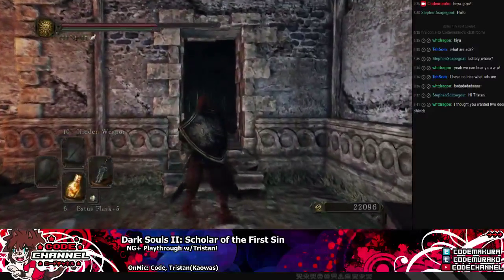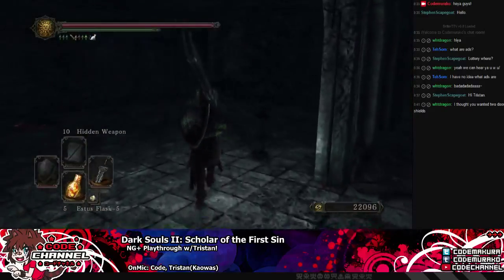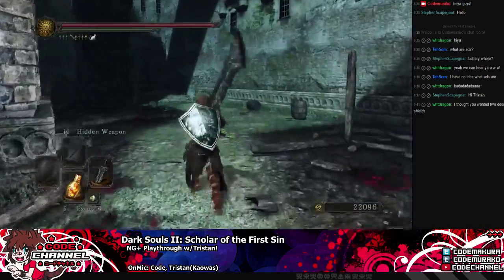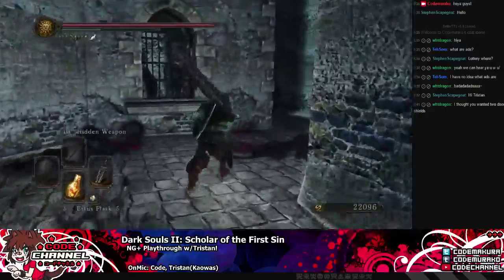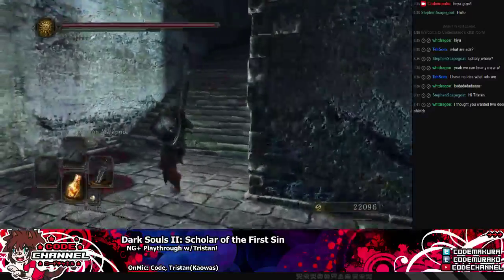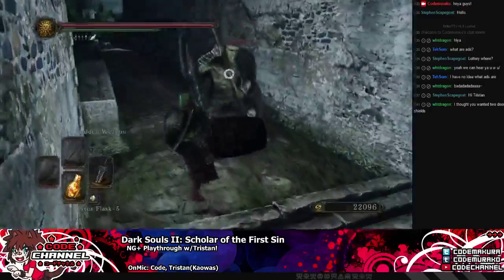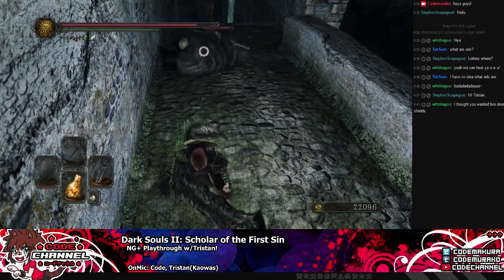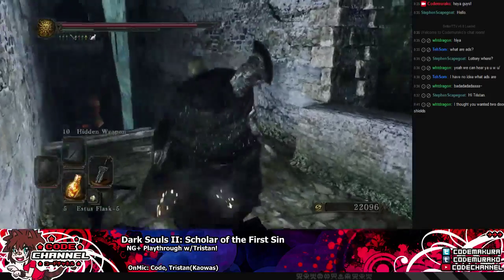I do have the two door shields, I just don't have them both equipped. I could equip both but I would be slow as a bulldozer. I know one way I can go here but maybe I don't want to go that way — that is really the question. Let's give it a shot.